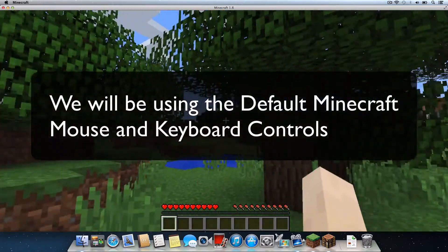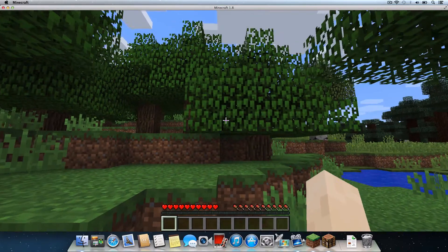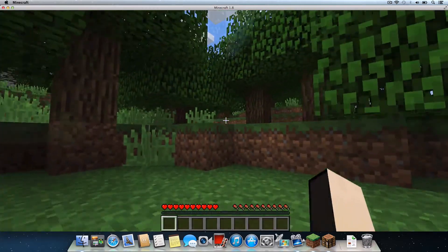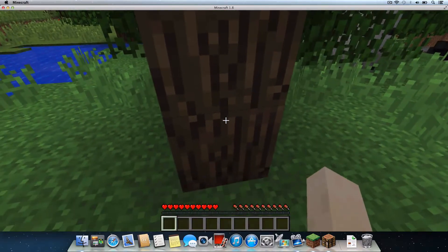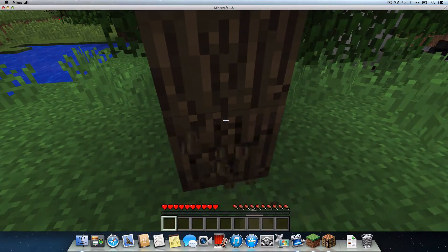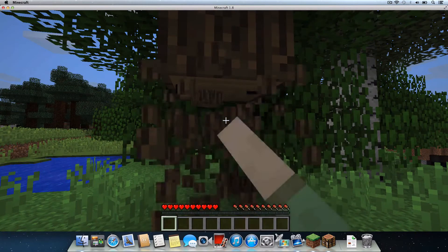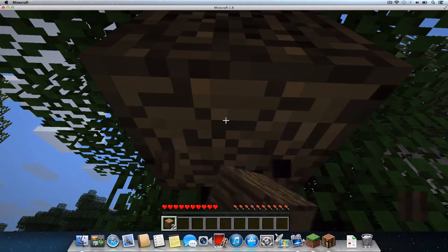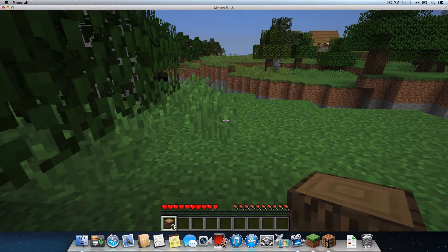Judging by the color of the tree bark in front of us, we're surrounded by oak trees. Let's chop three oak wood blocks so we can craft the planks we need for our crafting table and wooden pickaxe. Let's find a tree here we like — how about this one? We'll chop the trunk of the tree with our bare hands by holding the left mouse button. There's one, two, and three oak wood blocks.